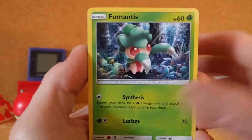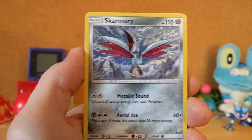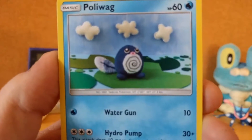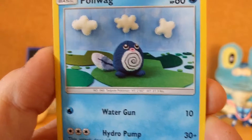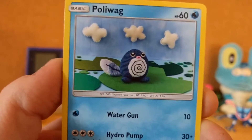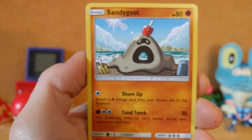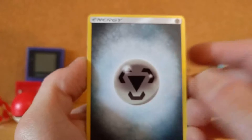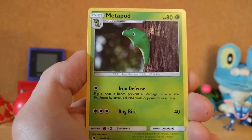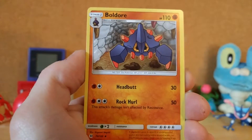We got Fomantis, Morlul, a Skarmory. Oh my god, this Poliwag — look at that. I'm not gonna lie, but it looks like it might be waiting to die. That's bleak. It's a cool looking card, I guess. Sandygast, a Metal Energy — I still love these energy cards, they're way more interesting looking than the other energy cards were. A Metapod, a Lily, a Boldore.